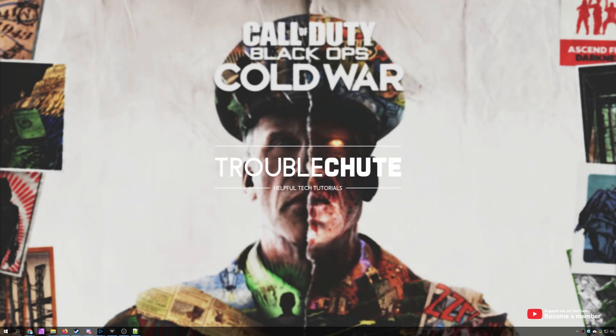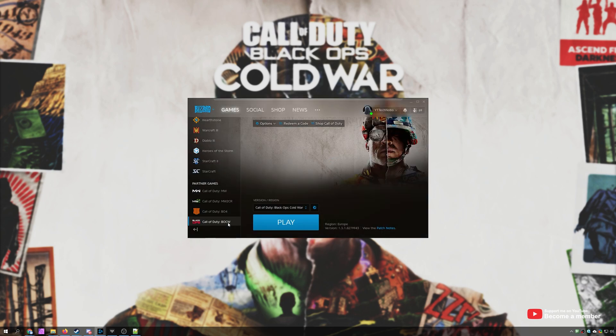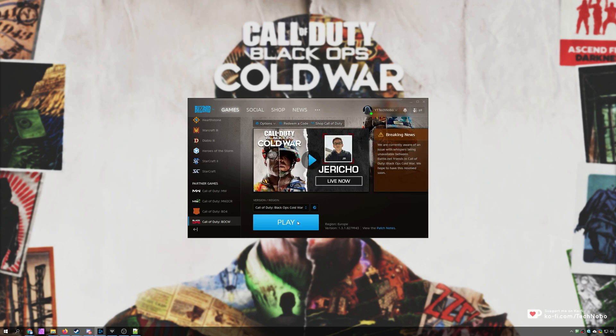What's up? My name is Technobo here for Troubleshoot, and in this video I'm going to show you how you can fix stuttering or FPS drops in the new Call of Duty Black Ops Cold War. By the end of this video, you should have a much more stable framerate. First of all, let's go ahead and open up Blizzard, head across to Call of Duty Black Ops Cold War, and then simply click Play.